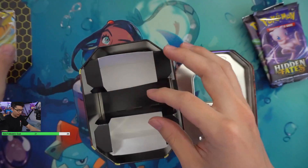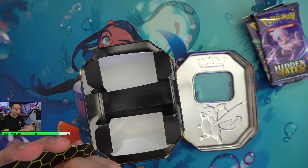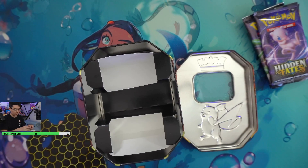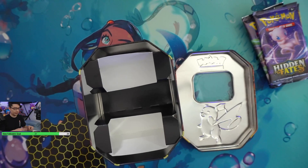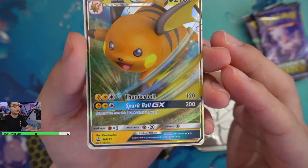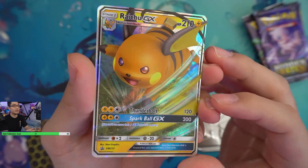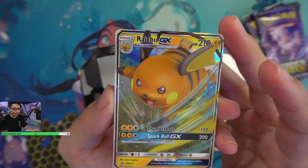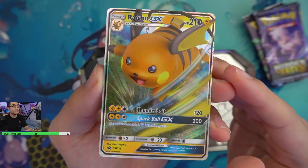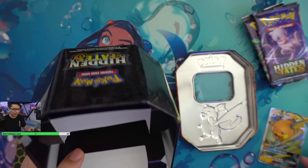Does it come with a code card? Yes it does. I'll save that for the end. Here's the Raichu GX card. I haven't had a GX card in my hand for a little bit — I've pulled some here and there over the past few months.